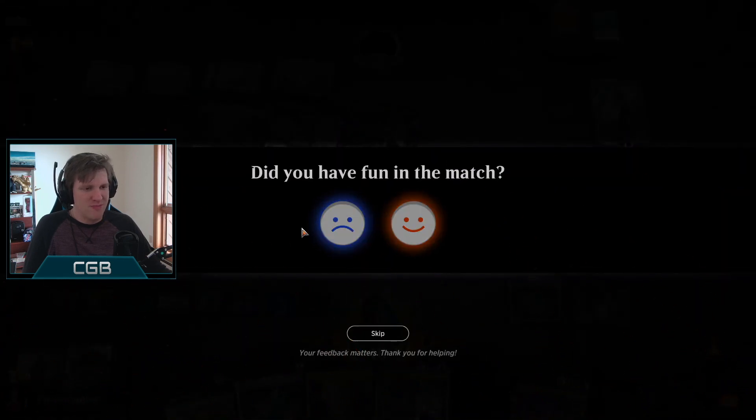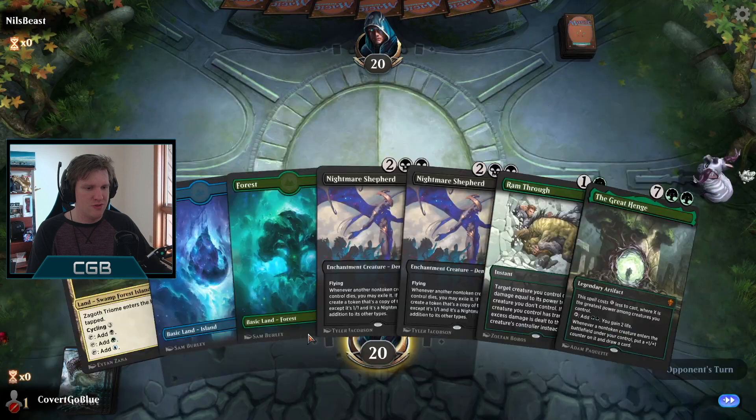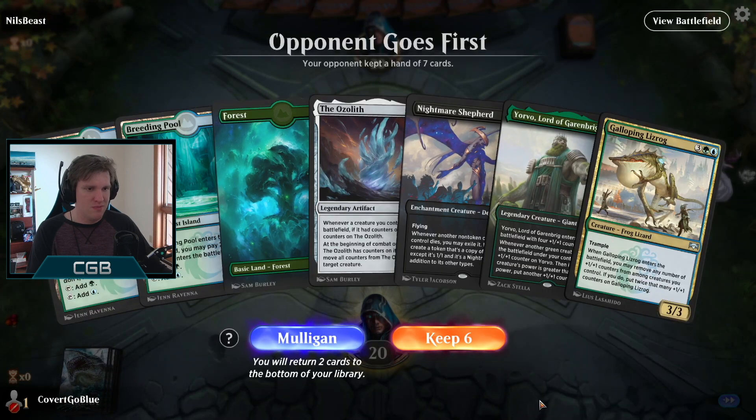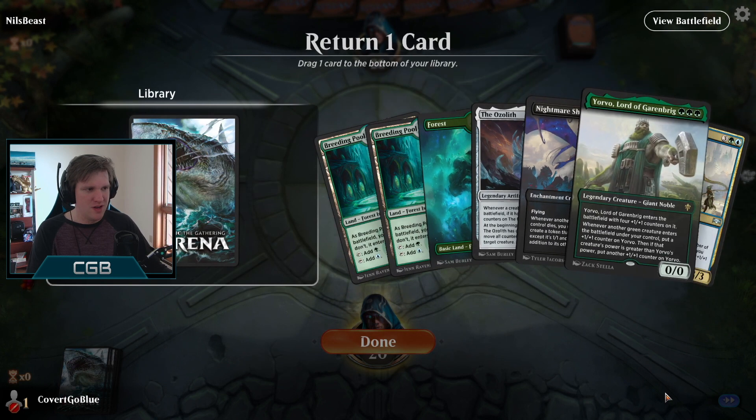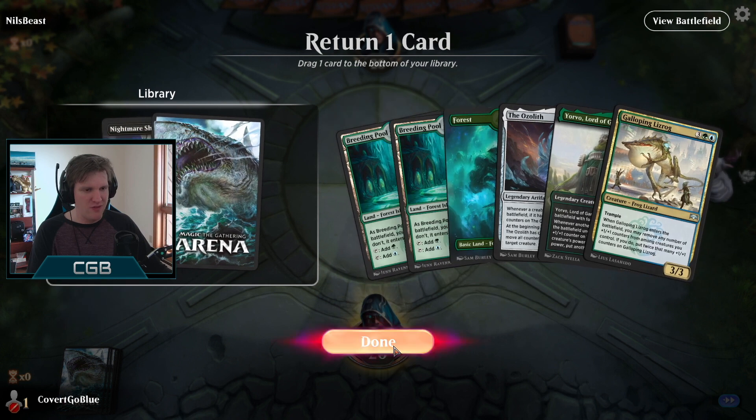Did I have fun this match? When you faced Agent of Treachery, hitting the frowny face sends a message that we don't like Agent of Treachery, and hitting the smiley face says Agent is okay. I don't want to endorse the Agent but I have to endorse the Ozolith. Nope, too slow. With the Ozolith and the Yorvo I guess we keep it. The Nightmare Shepherd is also a key component but right now we're not even close to casting it.